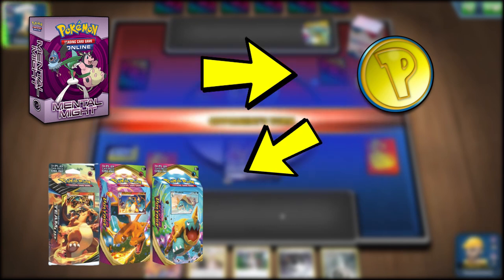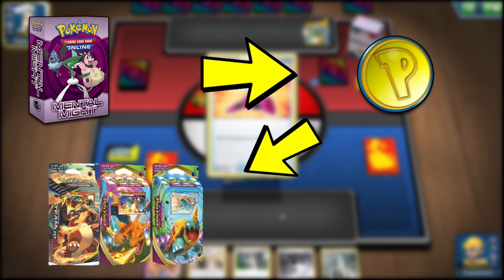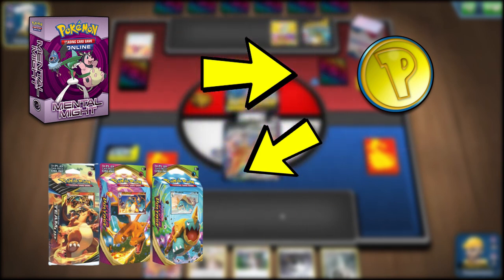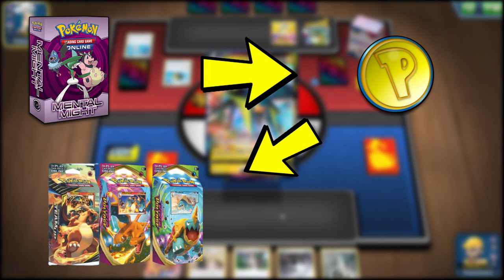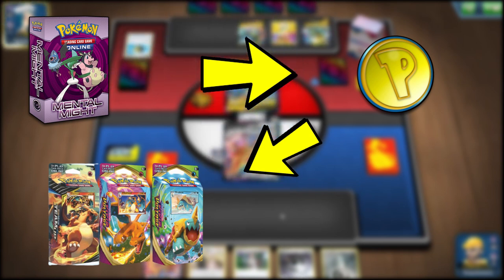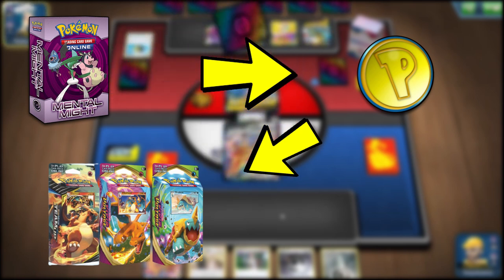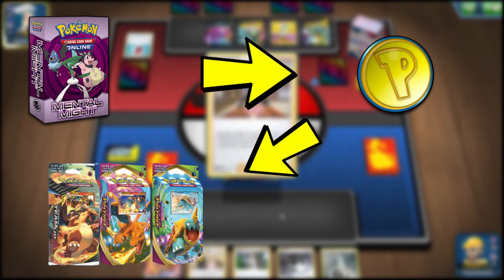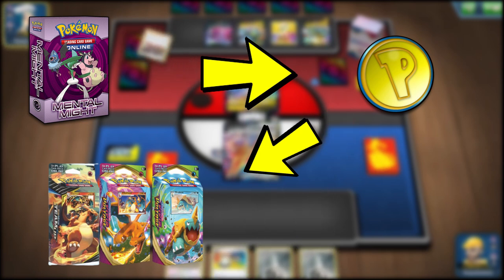The three deck options are: the Team Up Charizard, the Vivid Voltage Charizard, or the Vivid Voltage Dreadnought deck. I haven't had much experience with the Dreadnought deck but I'm hearing it's pretty decent. I highly recommend either the Team Up Charizard or the Vivid Voltage one. The Team Up Charizard is better as a themed deck, but you can build off the Vivid Voltage one a lot better. There are great budget videos to check out for the Vivid Voltage Charizard.